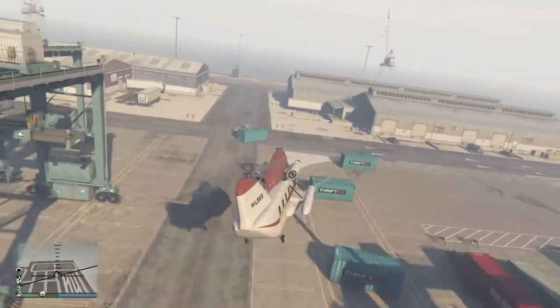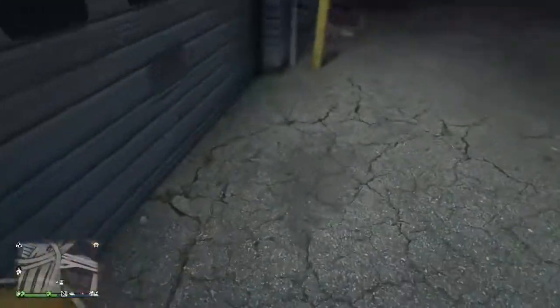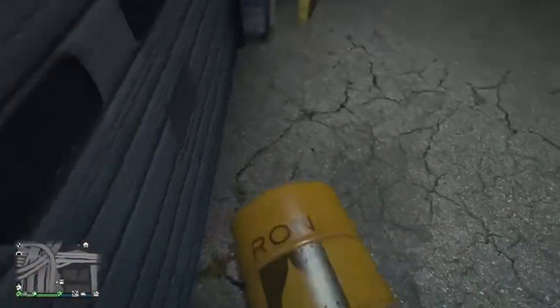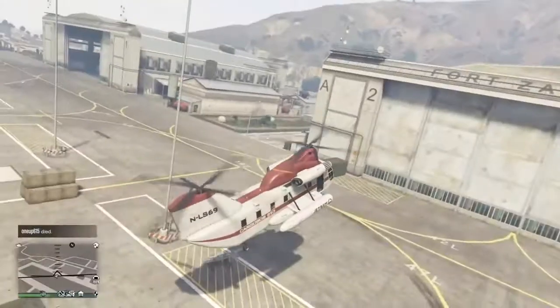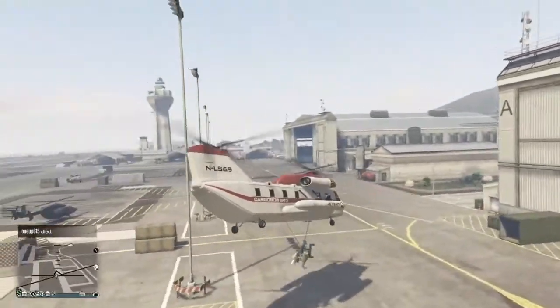Some extra useful props for your yacht are containers at the docks, explosive barrels, and missile packs. Missile packs are only found at the military base, but they are worth the boom.